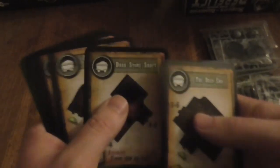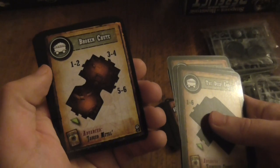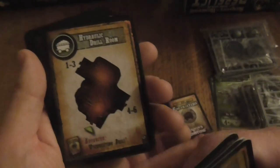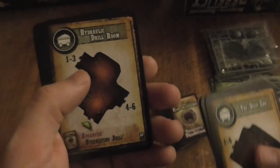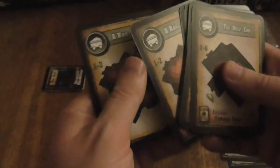There should be about eighteen of these ones as well. The dead end, stone altar, dark stone shaft, dark stone boulder, flooded chamber, broken cart, construction room, hydro drill room, blaster caverns, rail shift, rail split. So let's put those to one side.